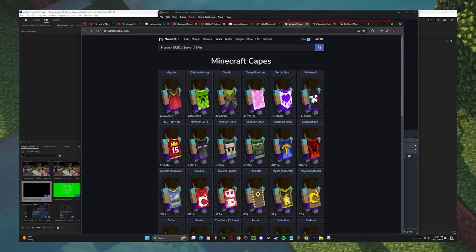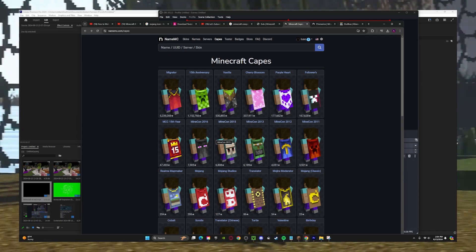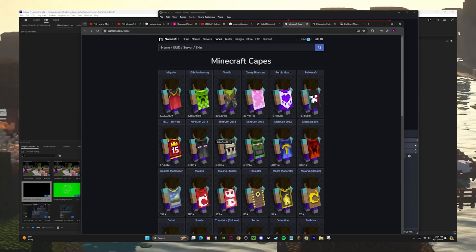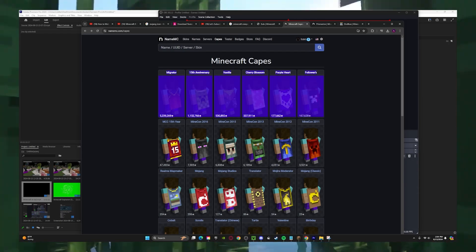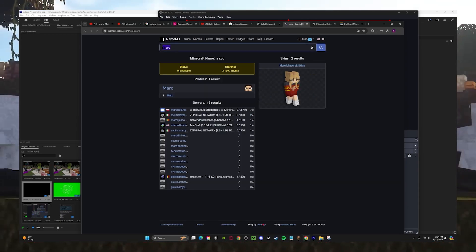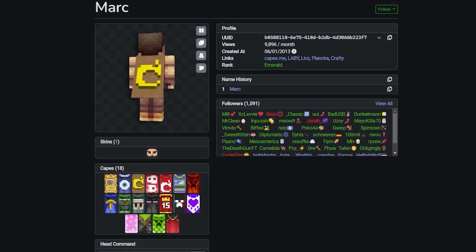I forgot to mention — there are Minecon capes. I have one myself. Everyone knows about Minecon capes, so I don't think it should be the main focus, but if you have an account with a Minecon cape, that itself is pretty cool. Now, for the rarest accounts that have every cape, there are only three that come to mind. Number one is the demon himself — Mark. This guy is a Mojang developer and he has every single cape, even the rare ones like Skrulls, Cobalt, and the Mojang developer cape. He's got the 2011, the 2012, all the Minecones, and all the new ones.